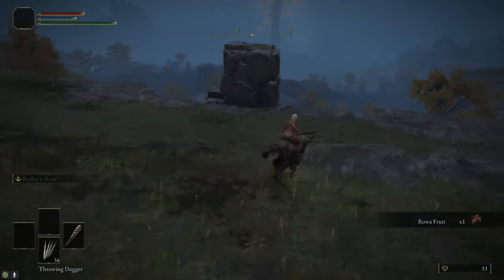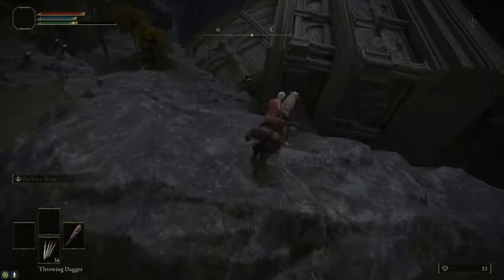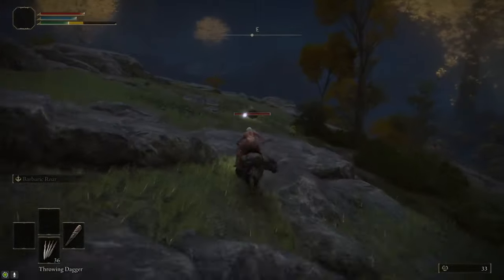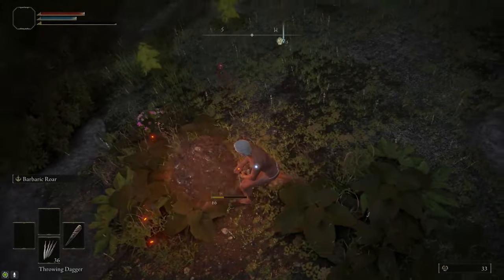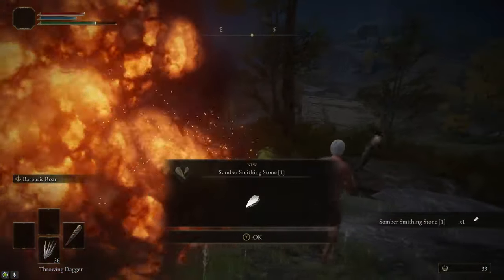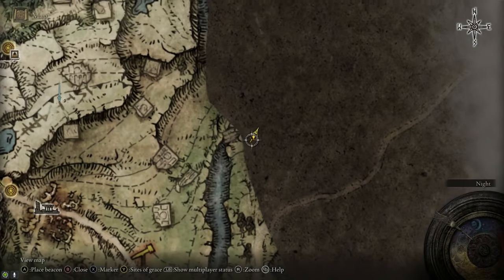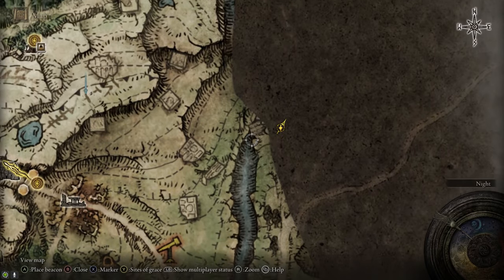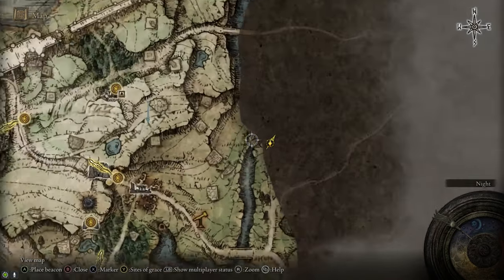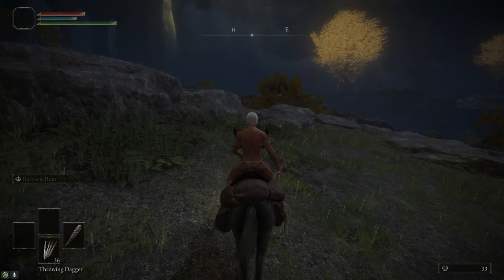After that, we're going to keep heading east. We're going to cross over the Limgrave Ravine by using this Ruin — there's a Site of Grace next to it if you want to grab that. Jump up the Ruin and then jump up onto the cliff. Kill the nearby Exploding Scarab for a Somber Smithing Stone 1. This is the northern part of the ravine just ahead of where the bridge is, and you can see there's a little Ruin here to cross over.